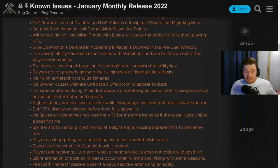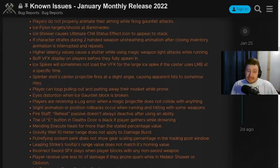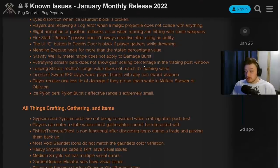Ice pylon targets and shoots Barcomedes, which is a really strange thing to happen. Ice spikes will sometimes not load the VFX for the large spike if the caster uses left mouse button at a specific time, making it really difficult to see where damage is coming from in mutations where time runs are important. Petrifying scream perk does not show the gear scaling percentage in the trading post window, and the Mending Execute heals for more than the stated percentage value.